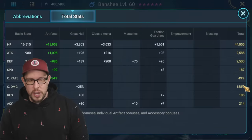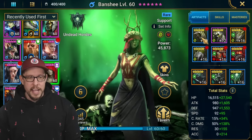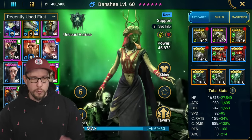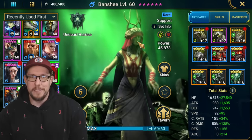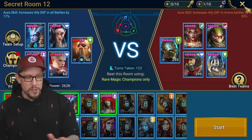Banshee also has Fearsome Presence with a stun set. She has barely any crit rate or crit damage - ideally we'd have that and make her a bit faster, but this is just to show you the gear doesn't even need to be fully upgraded. It's really about stunning our way through the content.